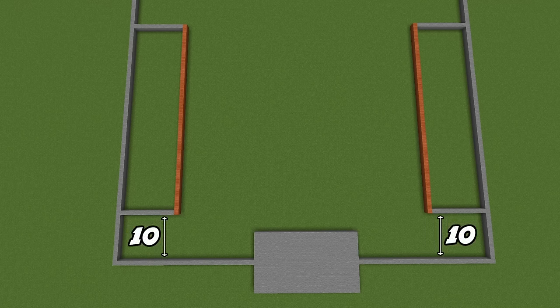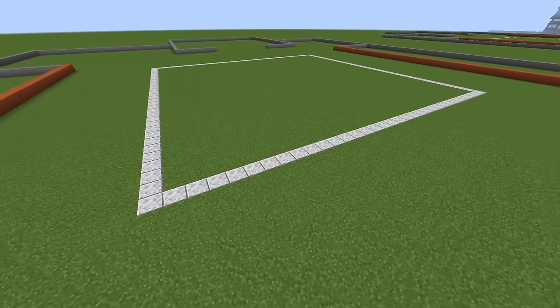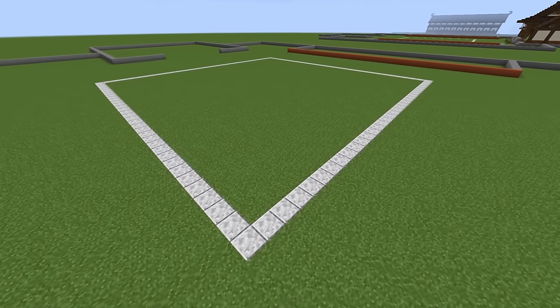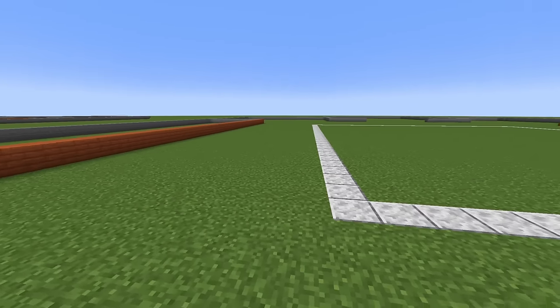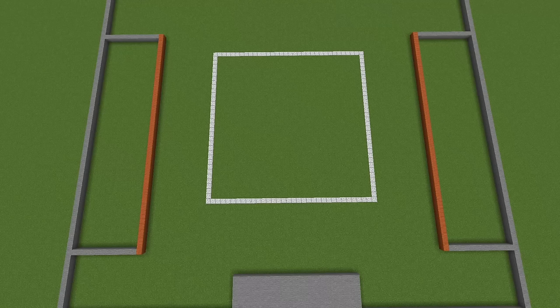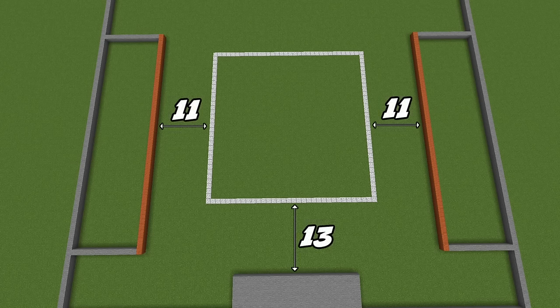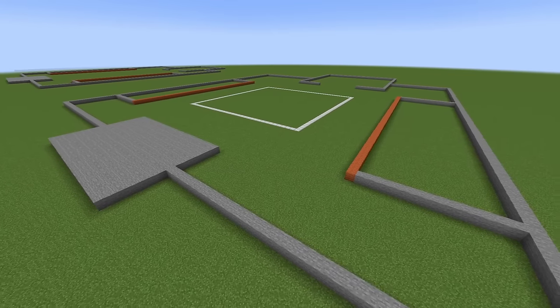Now we'll do the foundations for our two trading halls. Count out 10 grass blocks - we're leaving a 10-block gap - then build a 14-block long by 47 rectangle on each side. The wall facing toward the center of the build should be built out of acacia planks. Right in the middle of the build we're going to make a square out of polished diorite - this one we're actually burying in the ground. The square will be 34 blocks long on all four sides, leaving a 13-block gap from the front foundations and 11-block gaps on the sides.